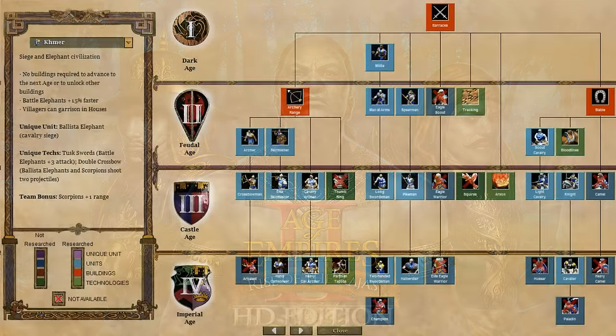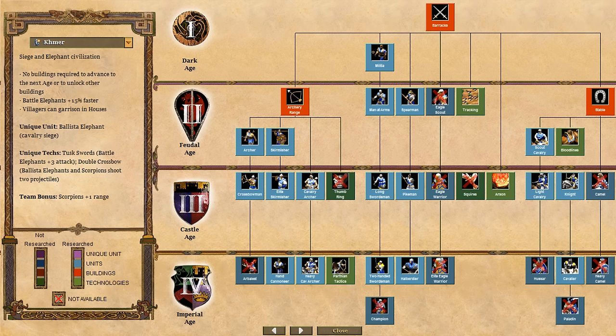The Khmer are classified as a siege and elephant civilization. They have one unique unit, two unique technologies, and three civilization-specific bonuses. In addition, each of the four new civilizations have access to the new Battle Elephant unit in the Castle Age. I will discuss the Khmer Battle Elephant later in the video.